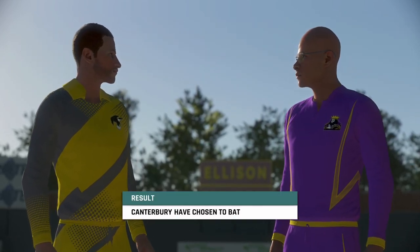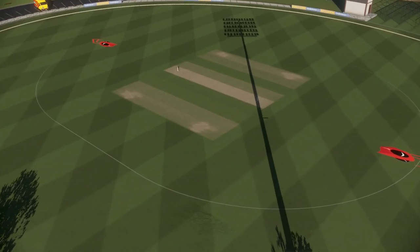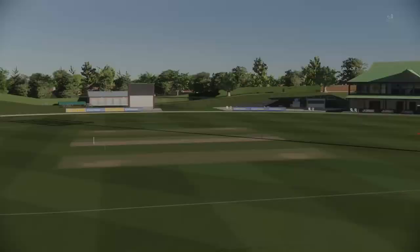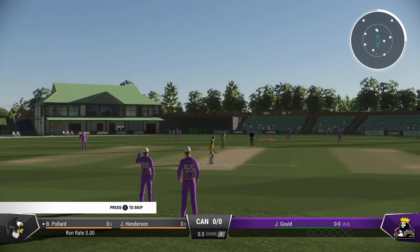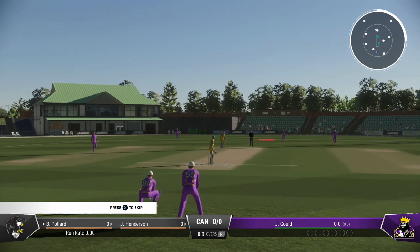Well, that's the obvious decision. Don't think a captain has had an easier choice to make. The bowlers are going to need a lot of luck on this kind of pitch. Players look ready. The umpires are in position for the first ball. The bowlers will want to focus on their line and length and let the ball do the rest.